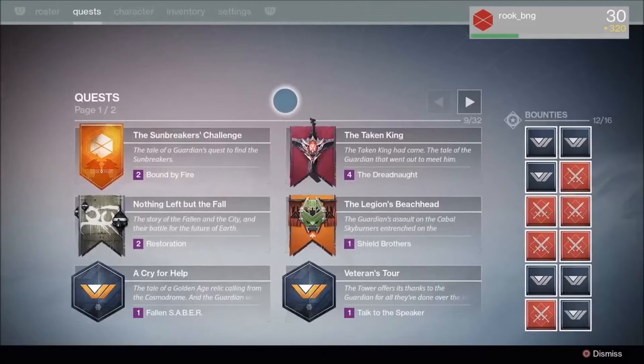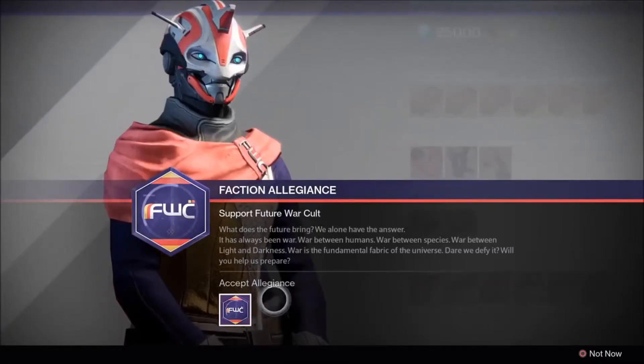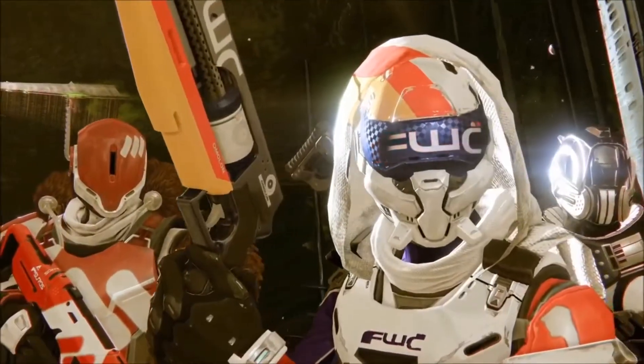We have bounties — you can keep 16 now, showing 12 out of 16. Then we see a Titan getting the Sunbreaker, flinging a hammer in the air. For faction allegiances, we have Future War Cult. Their message reads: 'What does the future bring? We alone have the answer. It has always been war — war between humans, war between species, war between light and darkness. War is the fundamental fabric of the universe. Will you help us prepare?' You can accept allegiance. The badge identifies you as a Future War Cult supporter — you gain faction reputation whenever you earn Vanguard or Crucible reputation. You can only hold one allegiance at a time, change it once per week, and it costs 2,500 glimmer.